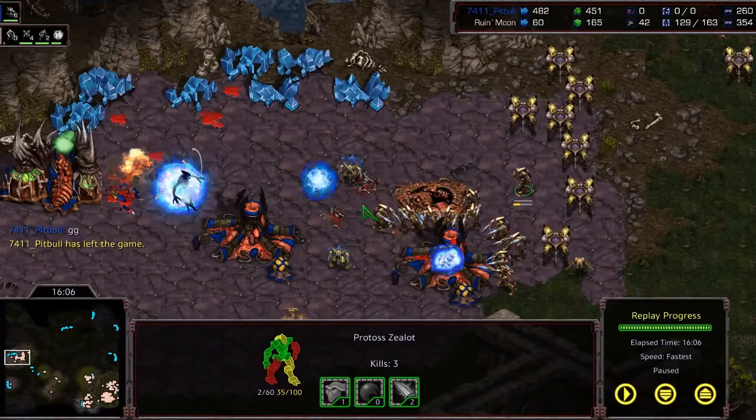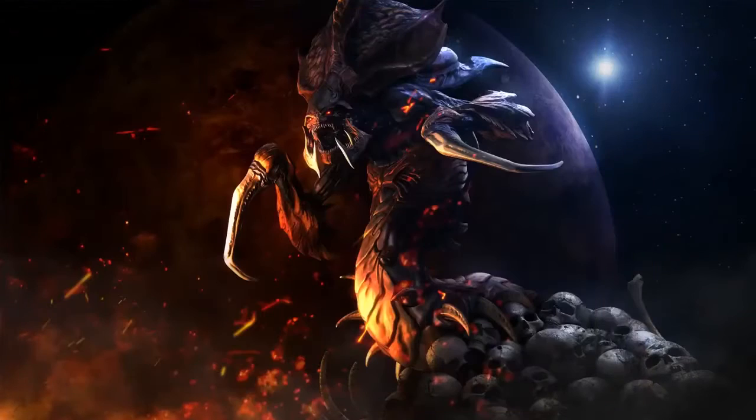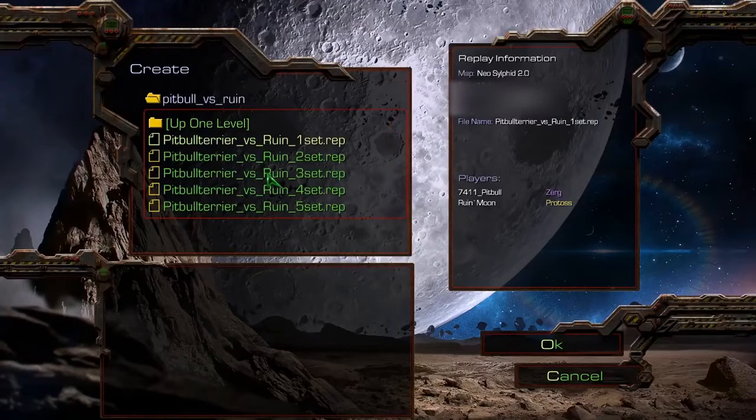Very well played again by Ruin, very successfully fending off the attacks from Pitbull and his Hydra-based army. Ruin is now up 2-0 going into the third match.